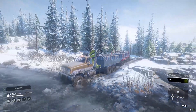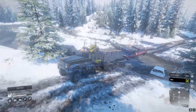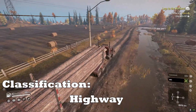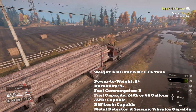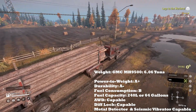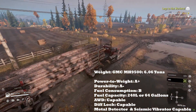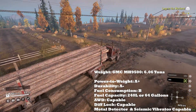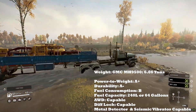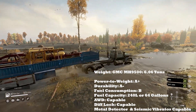Before we dive into the traditional pros and cons of the truck, let's talk about some base stats of the GMC MH9500. The GMC is classified as one of three highway trucks in the game. It comes in with a weight of 6.06 tons. The stock configuration has a power to weight ratio of A+, durability of A-, fuel consumption B, fuel capacity 240 liters or 64 gallons. It's all-wheel drive capable, then becomes all-wheel drive switchable with the upgrade much later in the game. Diff lock is capable, becoming switchable with the upgrade on the second map, Smithfield Dam.